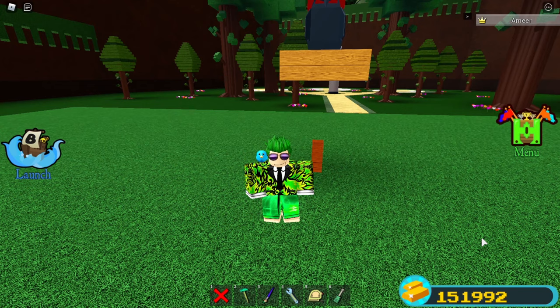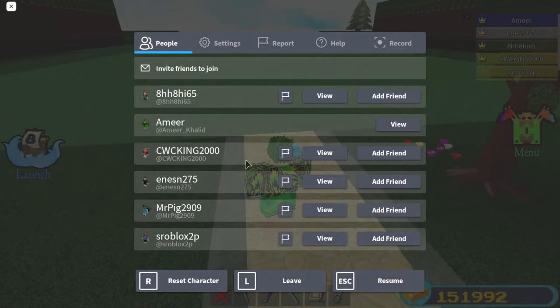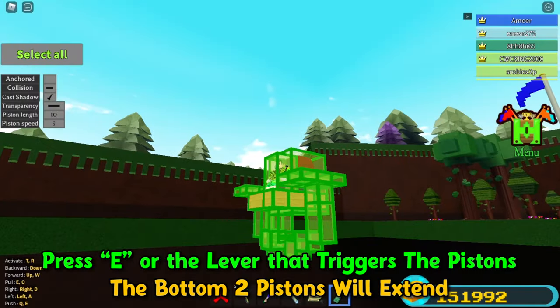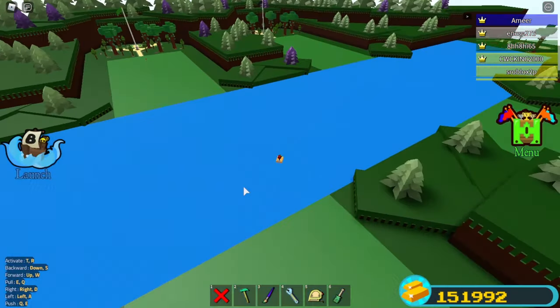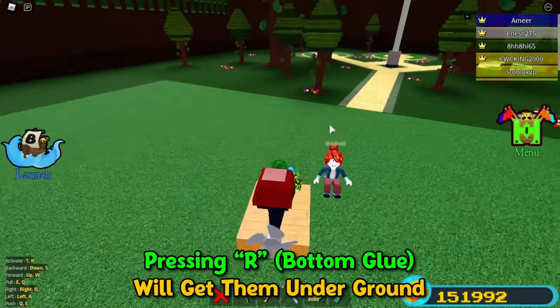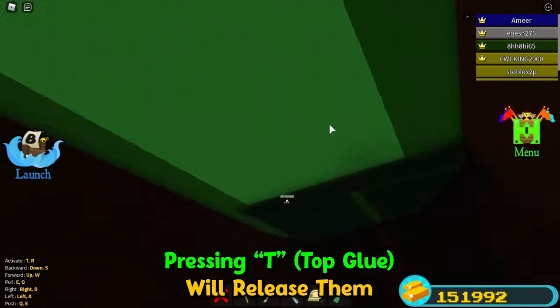Now let's test it in public servers. Here I am on a totally random server — I have no friends in this server. So first load it, you can remove this. Now hold E — what it does is these two pistons will extend. Now you can go to any team. Hello, green guy. You can just drive into them, then press R and they will be down there. And you can press T to release it.